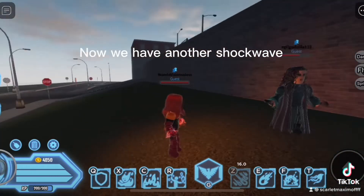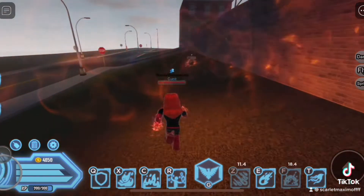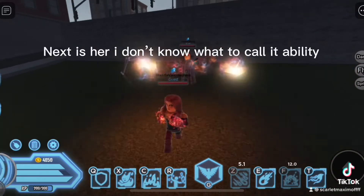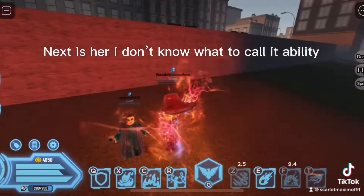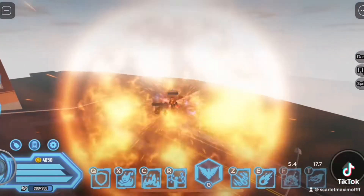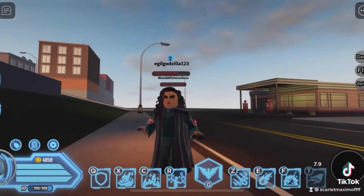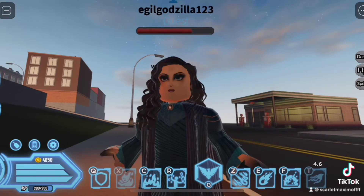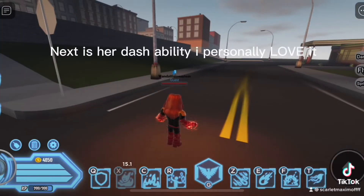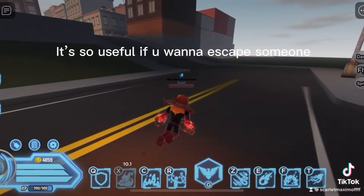Now we have another shockwave. Next is her I-don't-know-what-to-call-it ability, but it spins and burns the victim. Now we have her insta-kill. Ready? Next is her dash ability — I personally love it. It's so useful if you want to escape someone.